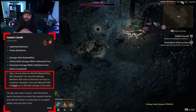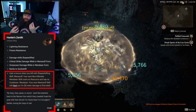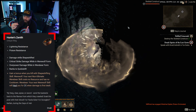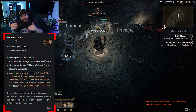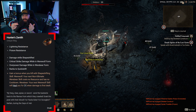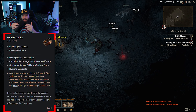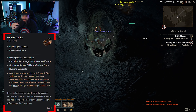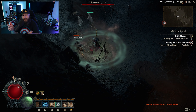You use werewolf when you want to heal yourself, and werebear when you want free casts with no resource cost. So where I mentioned confining yourself to werewolf, werebear, or caster — this item rewards someone who embraces all of the different Druid forms. It would have been even cooler if there was a bonus for being in normal Druid form too, covering spellcasting as well, but as it stands it's okay.